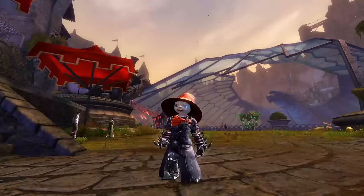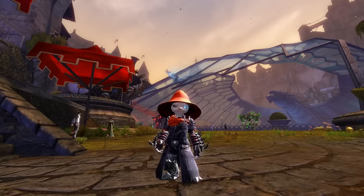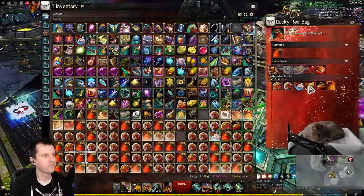Now the big money item we're looking for here is Ornamental Golden Trophy, worth eight gold each time you get it. And as you can see from 6,000 bags, I got a total of zero trophies.